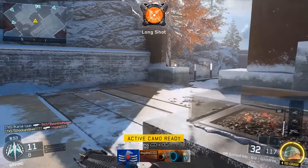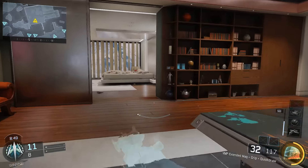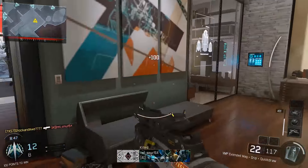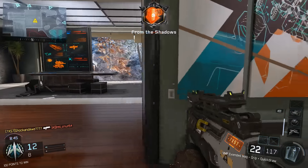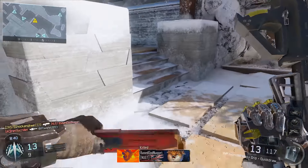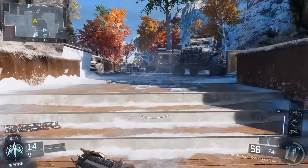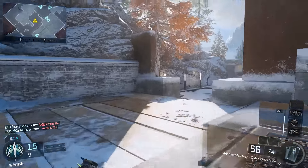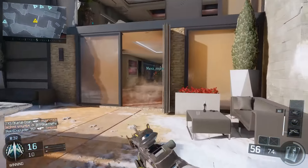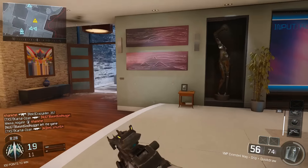I burst-fire that guy. Look how quick you get the Specialist abilities — oh man, I'm gonna destroy lobbies with this. It's a shame this is not a regular Specialist because it's quite fun to use, and the good thing is it really charges quickly. The Specialist meter charges so you earn your abilities quite quickly, which can be very, very deadly.